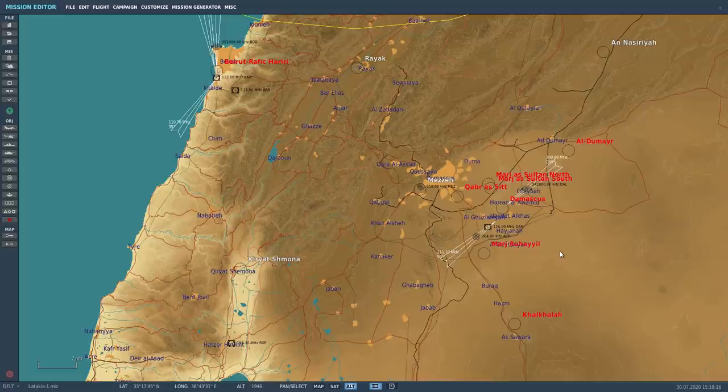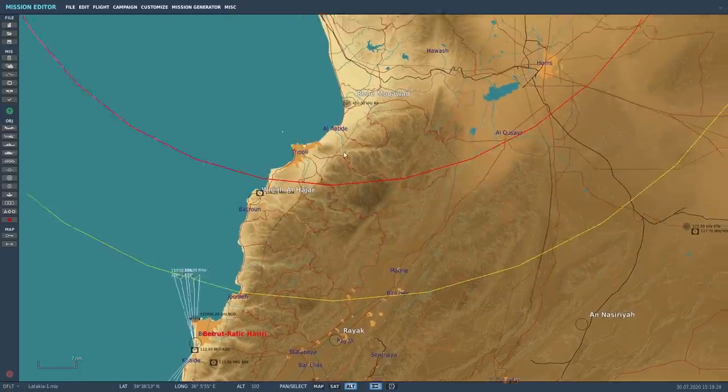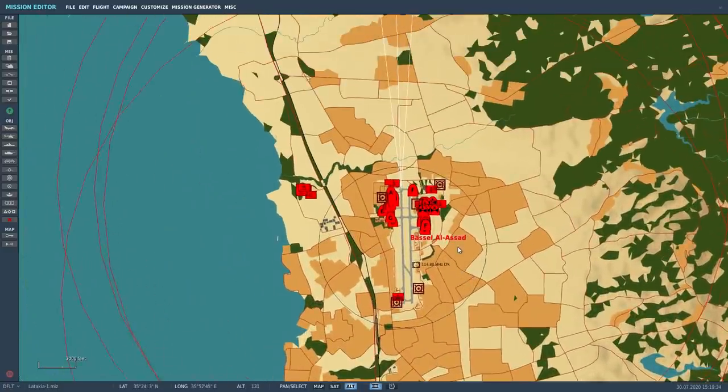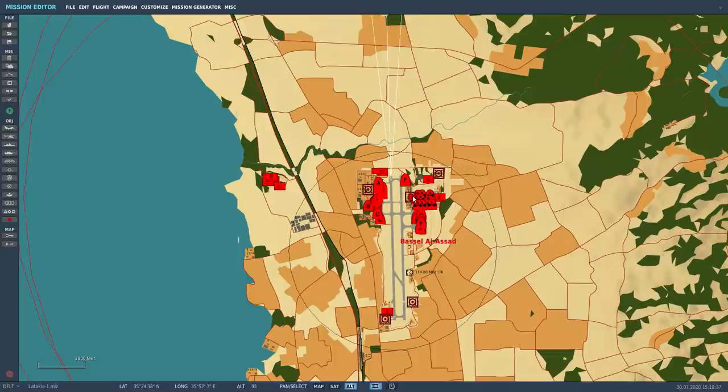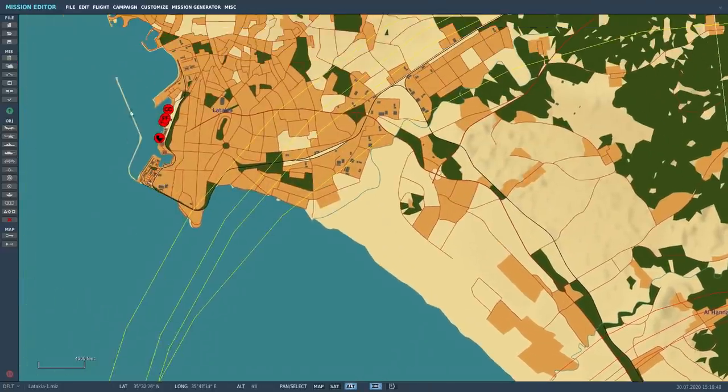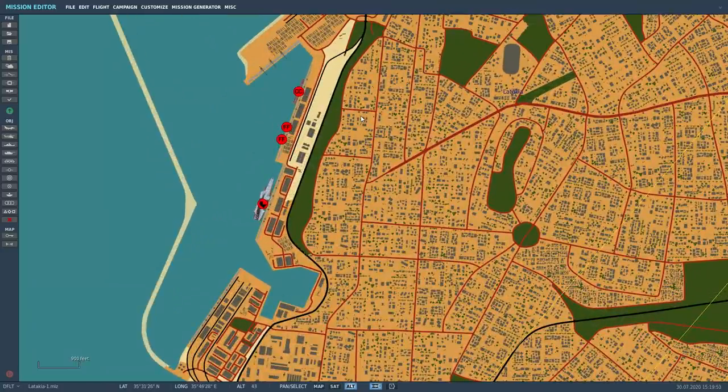Before we jump into the mission, we'll take a look at it in the mission editor. To orient ourselves from previous videos, here are the Golan Heights, the Damascus area, and the Beqaa Valley. If we scroll up the coast into Syria, we're here at Vassal-Alsad airbase. We'll take off from the helicopter area, do a circuit around the base, fly by the S-300 site doing airbase security, then follow the main road up to the city of Latakia for some road security. Once there, we'll do a flyby of some visiting Russian ships doing a port call.